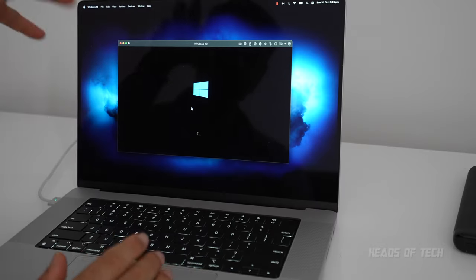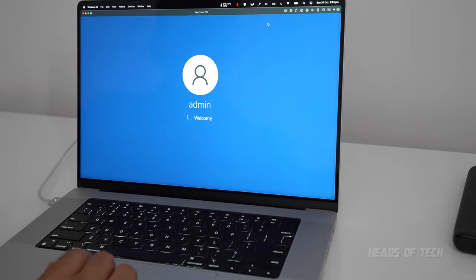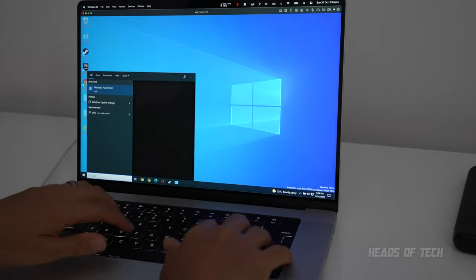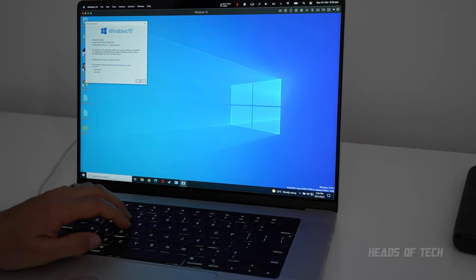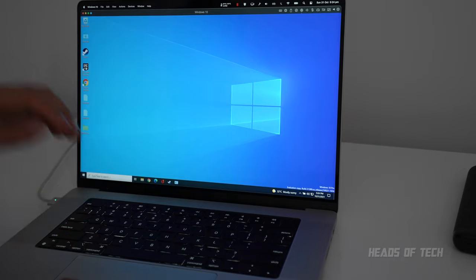What about Parallels, M1 optimized? Can they save us from this misery? This is Windows 10 ARM edition — it does have x86 emulation so we can get some stuff on the screen. This is the latest version of Windows 10, build 21390.2025. The next version is Windows 11. We're gonna play Parallels GT85 — let's see how amazing M1 Max can do in Windows ARM.